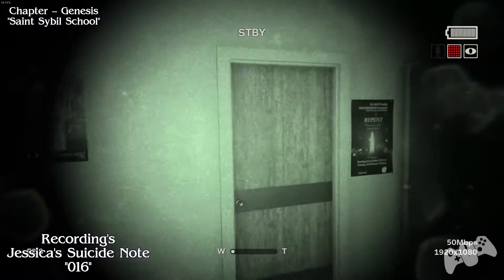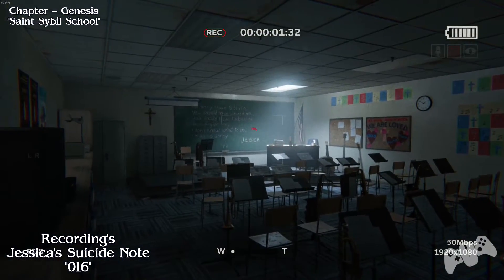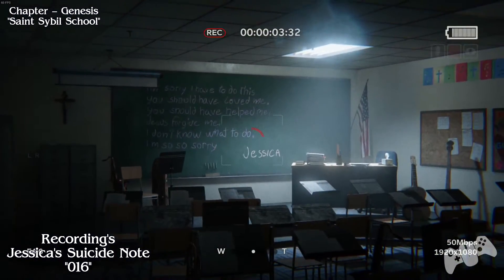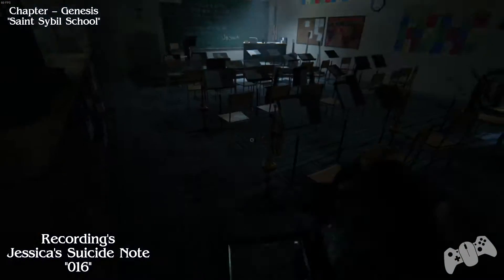This is now the Saint Sybil School. Pretty much as soon as you start, you will find Jessica's writing on the drawing board there. Make sure you record it.